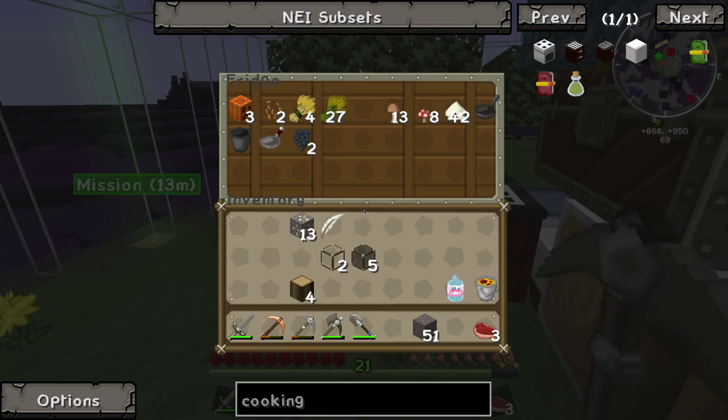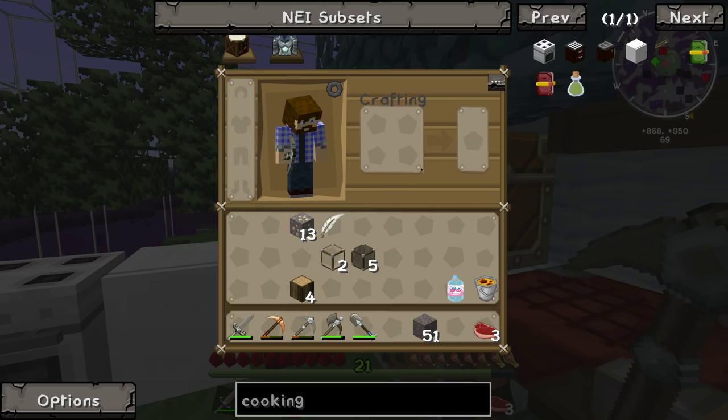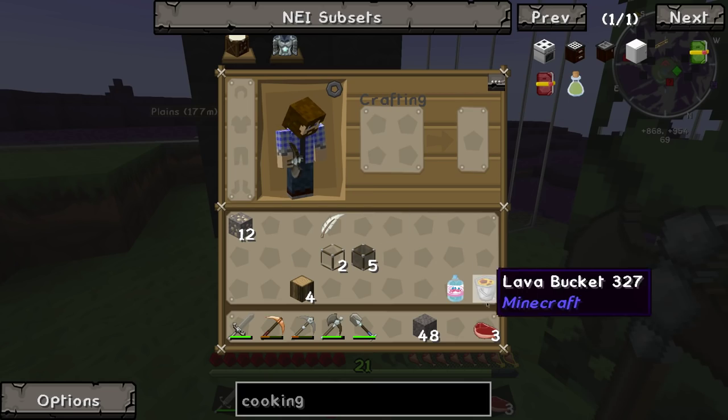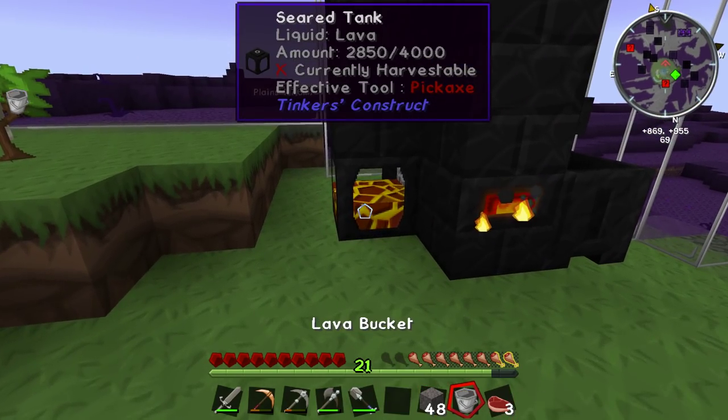We only need four more seared bricks and we can make the smeltery hold at least one more piece of iron for smelting, which will help get things going a little bit faster. You can actually see the items in there — oh, that's cool! And once again we're back to a waiting game, Buttercup.